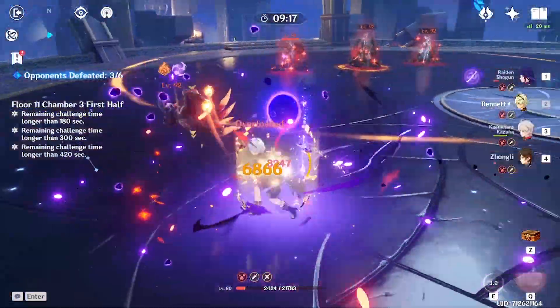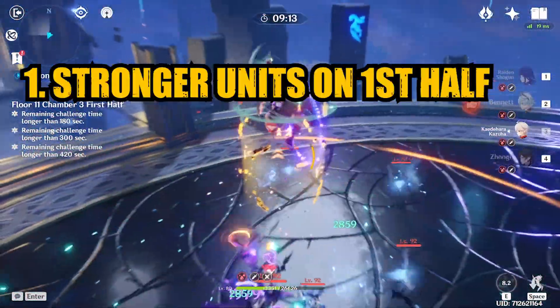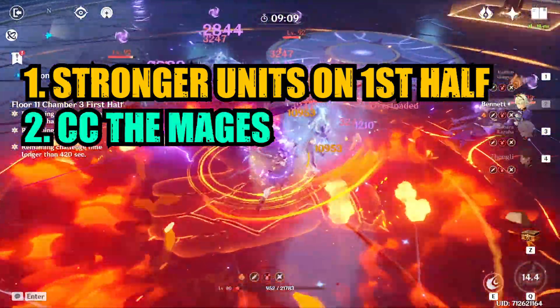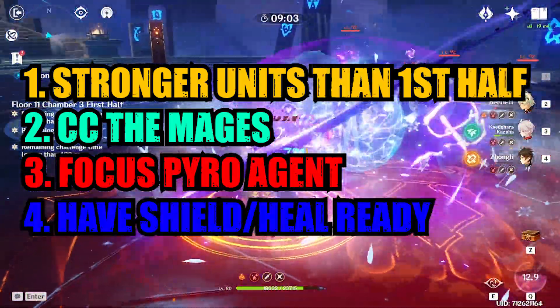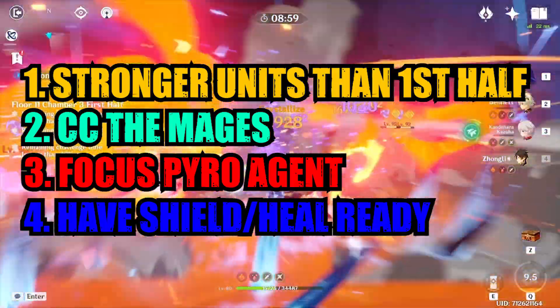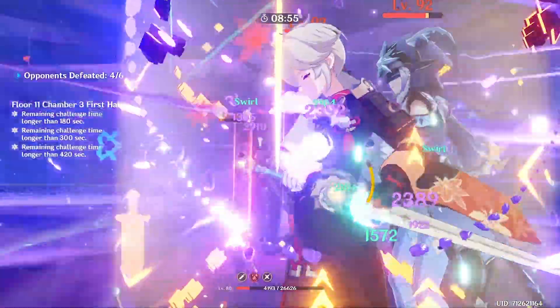To help you clear chamber 3, here is what I recommend: put your strongest characters on first half since the second one is much easier. CC the mages so they can't summon the flies. Burst the pyro agent first to get rid of the pyro DoT effect. Have the shield or heal ready when your characters get to low HP. Don't try to out-heal the corrosion — it's not worth it with so many scissor flies.